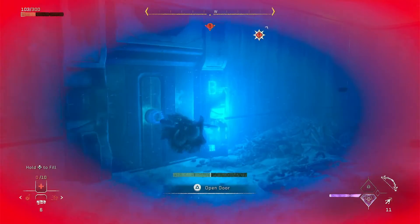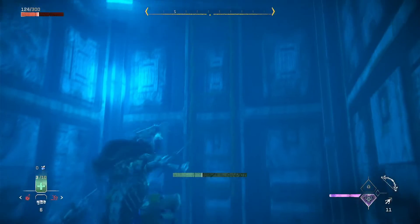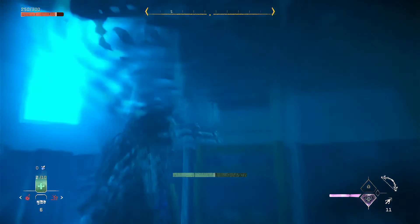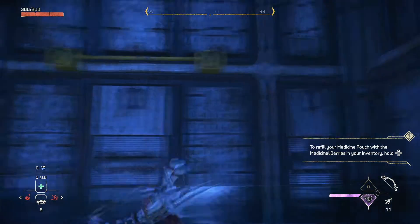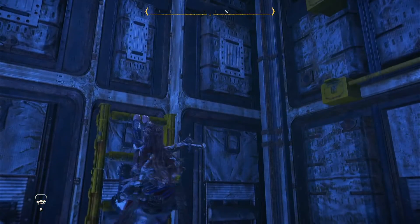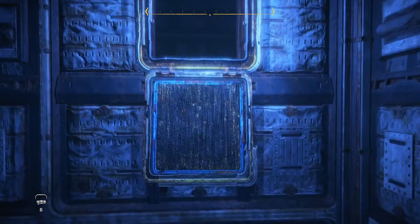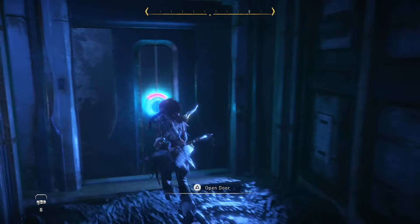Swim through this door. Jump up here, go on the ladder — jump on the ladder. Then jump over here, and then behind you. And just go through here.